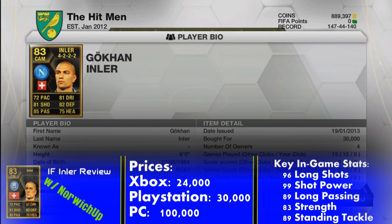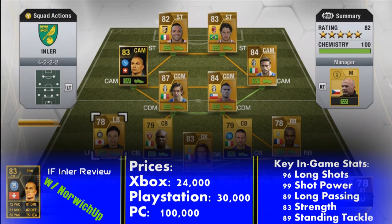72 pace, 81 dribbling, 81 shooting, 82 defending, 85 passing, and finally 75 heading. There you can see his prices on Xbox — it's 24k, 30k on the PlayStation, and 100k on the PC.